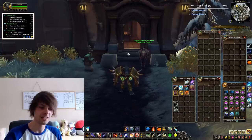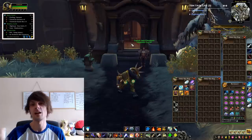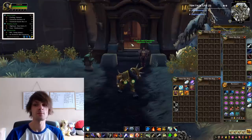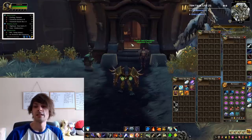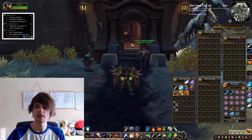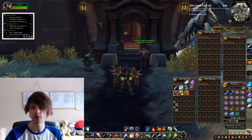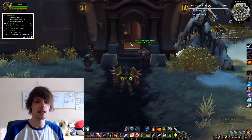Once you have the sphere of prosperity, right-click it and activate the on-use effect before you start crafting - this gives you the increased chance of procs. If you forget to click it before crafting, you won't get the proc. Then start crafting as fast as you can. After that, you'll need to wait 59 minutes for it to come off cooldown.